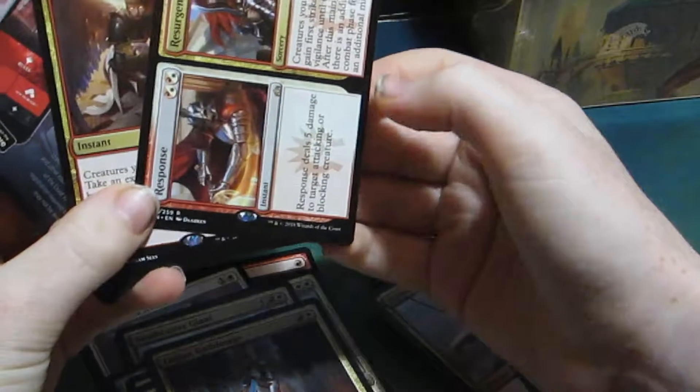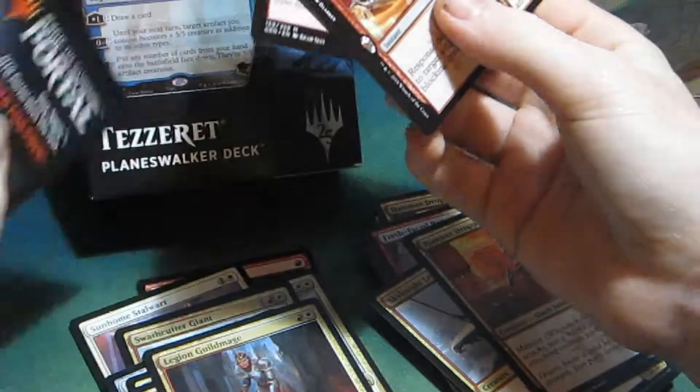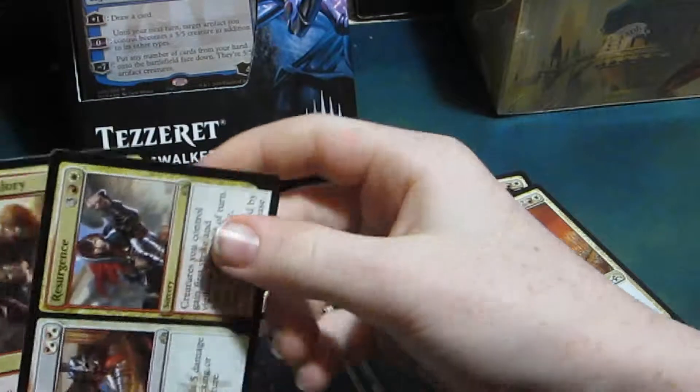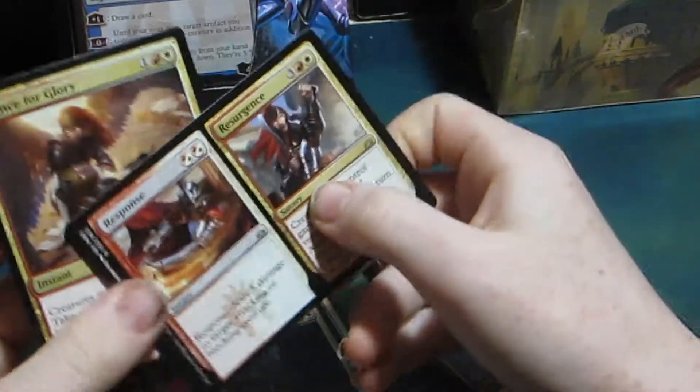Oh, and we also got a mythic. I don't know if that happens in every pack. It's weird because it's not like one of them is foil or anything. Anyway, so we have Chance for Glory and Response Resurgence.